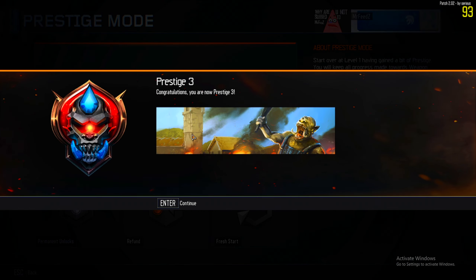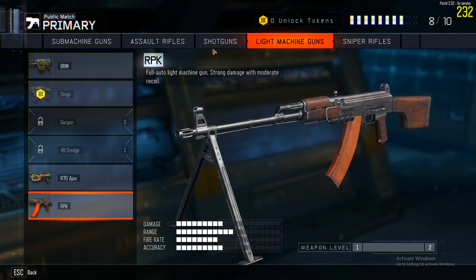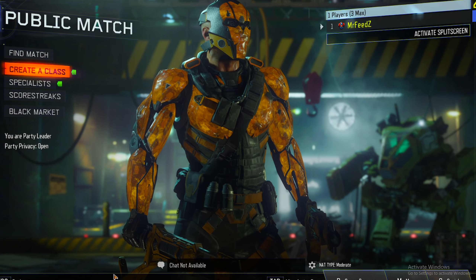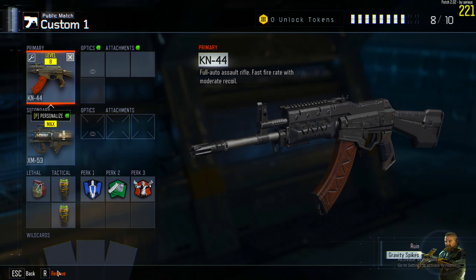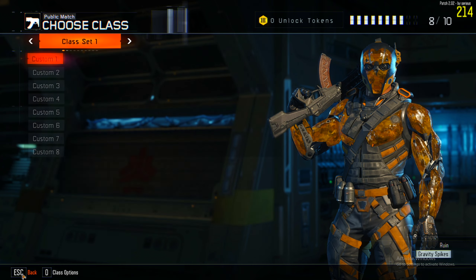Anyway, time to prestige. There we go, and another permanent unlock. I can't even use the dingo yet. Well, that's next episode's problem. When do I unlock Engineer? Level 32? Absolutely not — I'm using my prestige token. I don't care. There we go. I'm happy now.